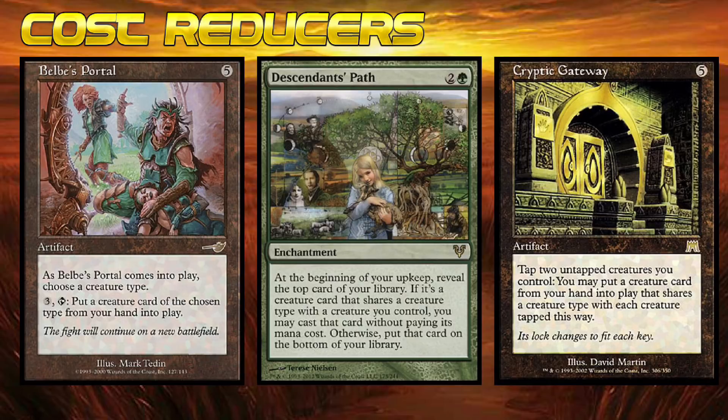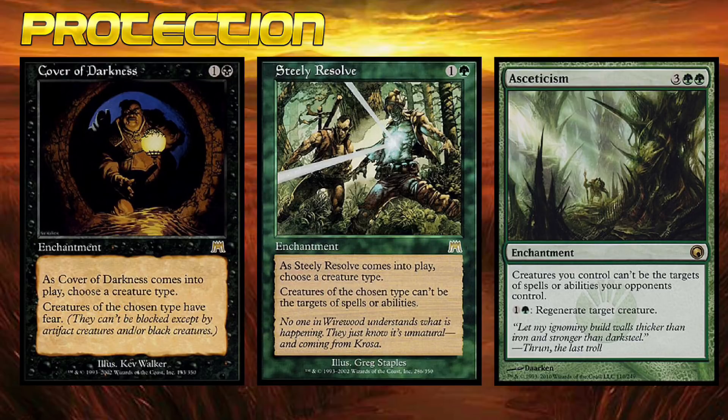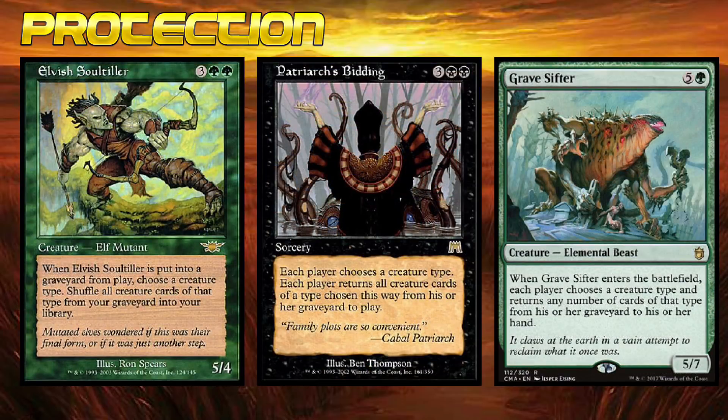All the creatures in the world are great, but if we don't have a few ways to protect them, we're gonna have a hard time. A personal favorite of mine is Steely Resolve — giving your entire tribe Shroud for only 2 mana is pretty legit. There are also options like Kindred Boon, which allow us to make certain members of our tribe indestructible, or Harsh Mercy and Kindred Dominance. These cards are a little more brutal: we're going to wipe out the other creatures on the table and keep our tribe intact. And of course, it's important to be prepared for the inevitable board wipe. The best of the bunch when it comes to these spells is definitely Patriarch's Bidding — having the option to choose a specific creature type and return all of those cards directly to the battlefield is absolutely brutal.